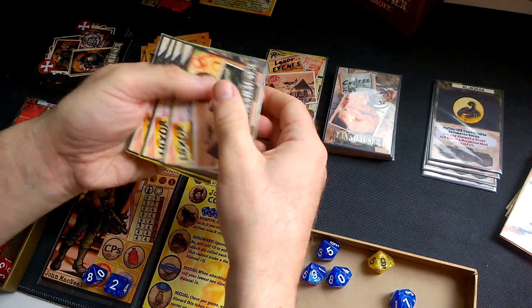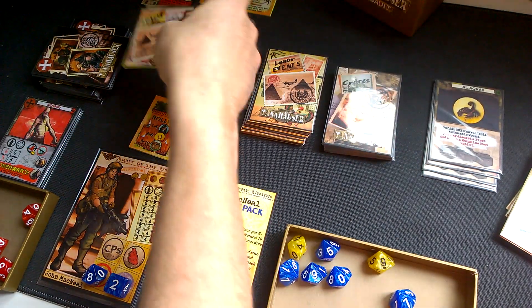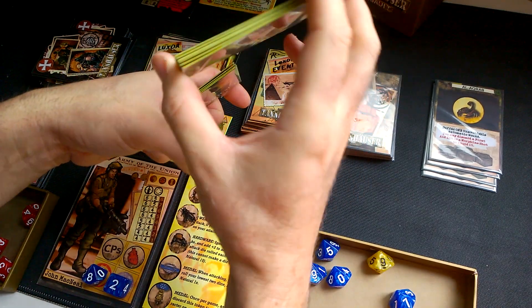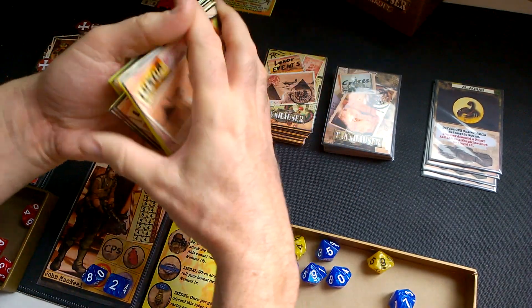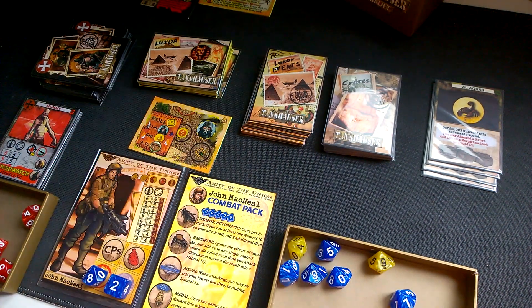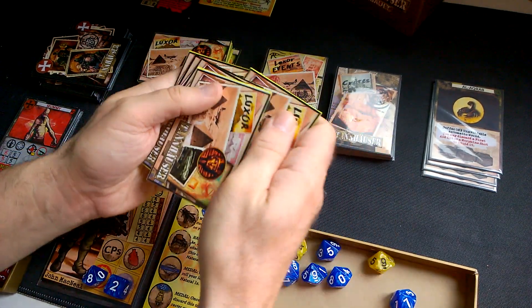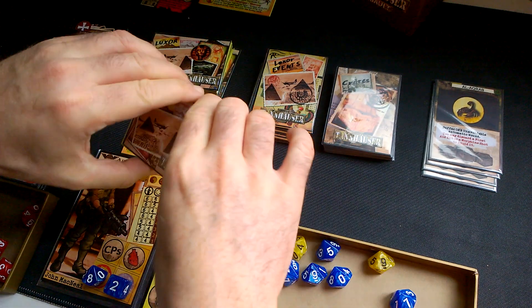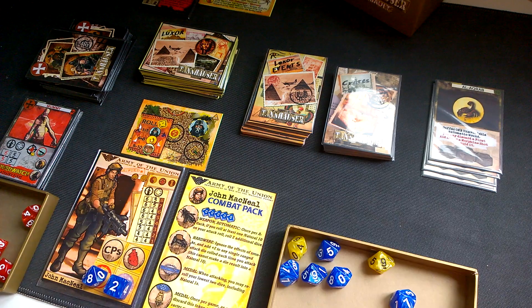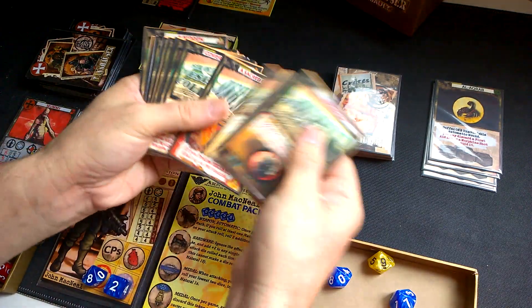We shuffle the first deck which goes from 21 to 25, the second deck from 11 to 20, and the third deck with cards number two to ten. Shuffle all of them. The deck of map cards and event cards — all the new cards — are shuffled and ready.